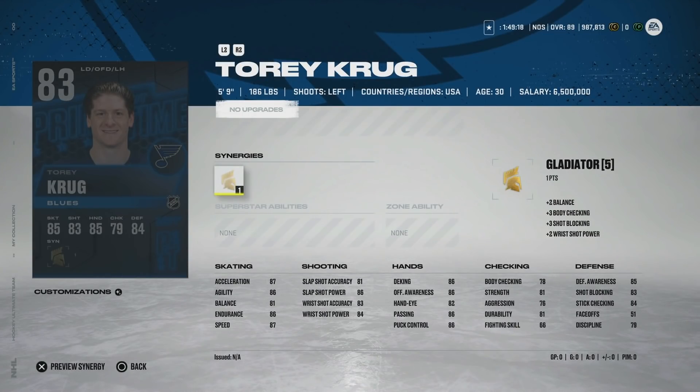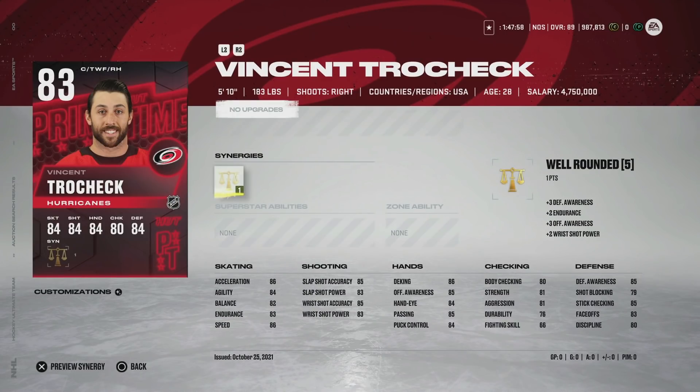We're going to start first with the Prime Times. We'll start with the 83 Tory Krug — he's always one I get asked about. Size on defense is extremely important and you can give up a little speed for it. Tory Krug cards are a lot like Brad Marchand cards — his build doesn't match the position he plays. If he was a winger he'd be much more effective, but in his own zone he's an extreme liability. He does have Gladiator with 81 body checking, but at five-foot-nine he won't knock anyone off the puck. Left defense is so weak early on that if you need someone fast with 87 speed he's usable, but once someone gets cycling on you it's going to be very difficult.